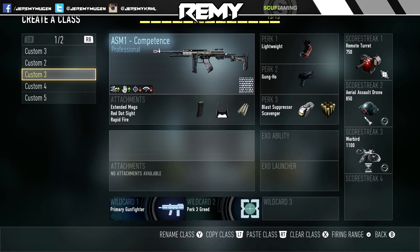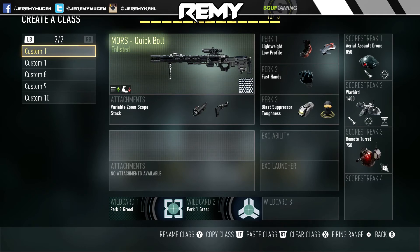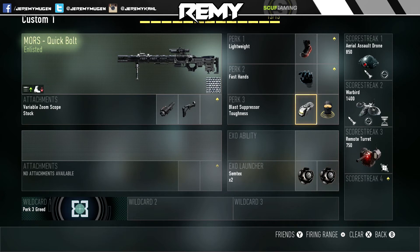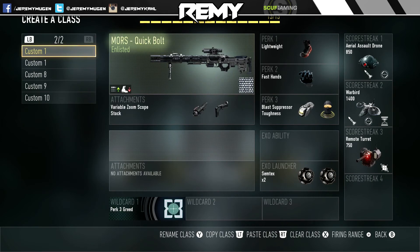We're running the same perks as the first ASM1 class setup and the same score streaks. Here is the sniper class setup — I have low profile on there just to work on the player card. I usually like to run dual secondaries with the sniper. I run a variable zoom and a stock. I'll occasionally switch out the variable zoom for iron sights just because I have a lot of fun using iron sights in this game.